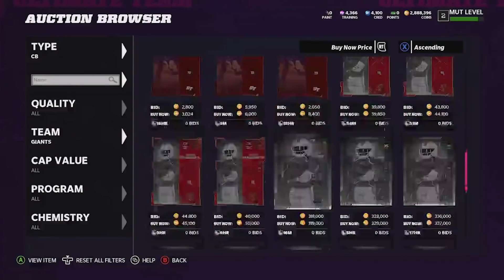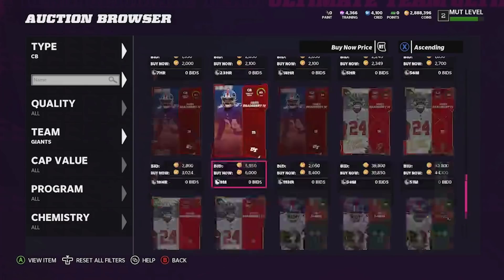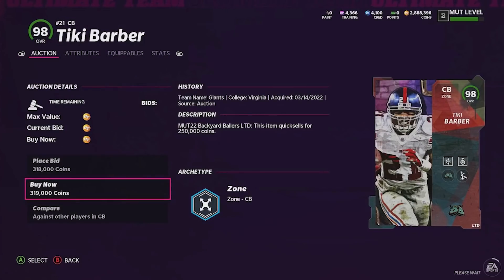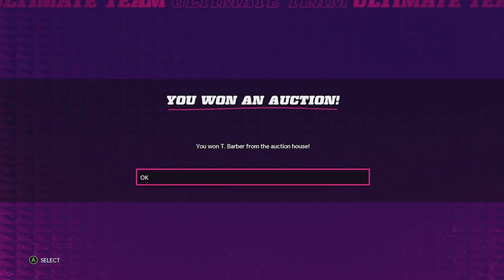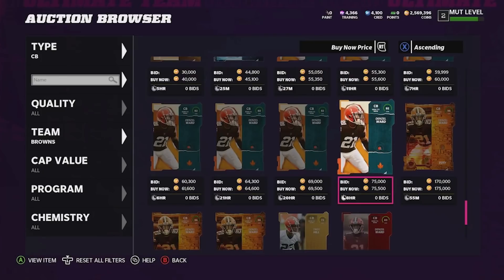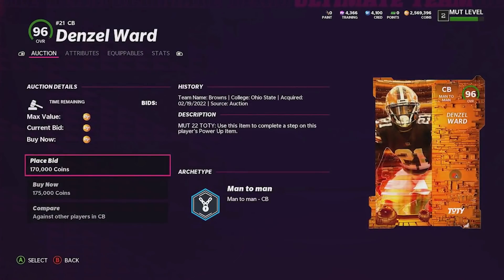Our next pickup is from the Giants — I don't think it's really a question. Tiki Barber's looking like an absolute stud at 98 overall; we don't even need to look at the stats. And obviously for the Browns, I don't think we even need to look — your boy's a big fan of this card. Denzel Ward for sure — let me pick him up right now.